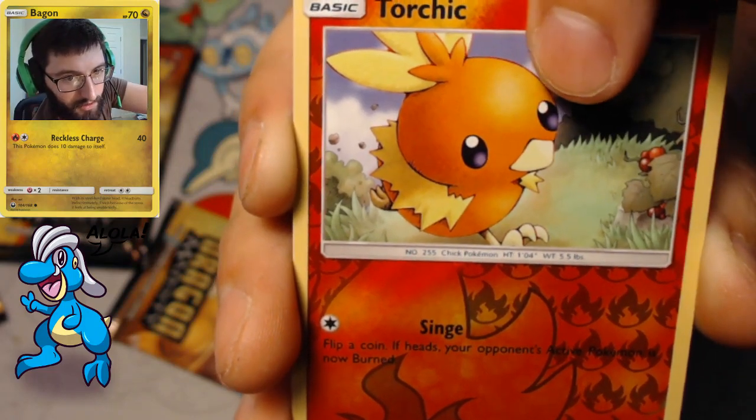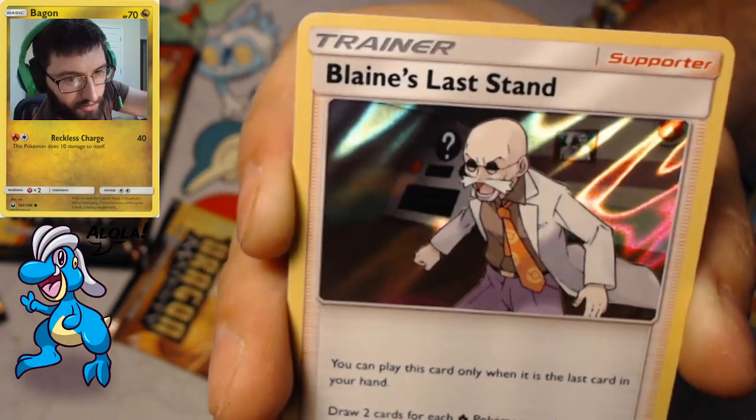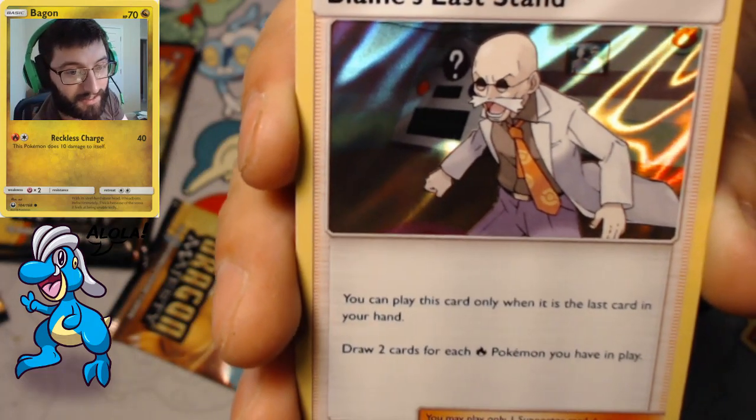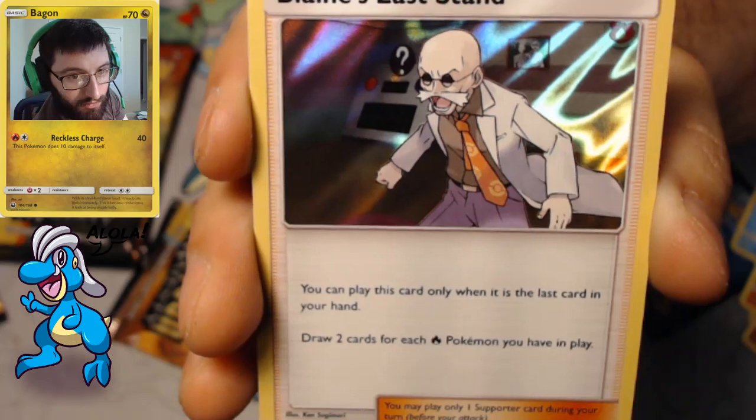Nice, another Salazzle. We got Quagsire with Washout. The reverse is a Torch Trick — not the one you're gonna use, but it's still a reverse in the list. And our rare is Blaine's Last Stand — a lot of fire in this pack today. You draw two cards for each Fire Pokémon you have in play.